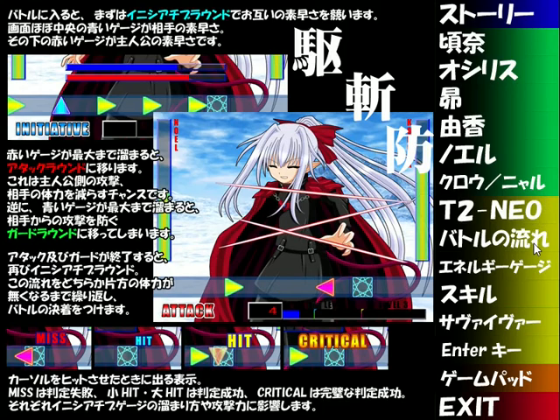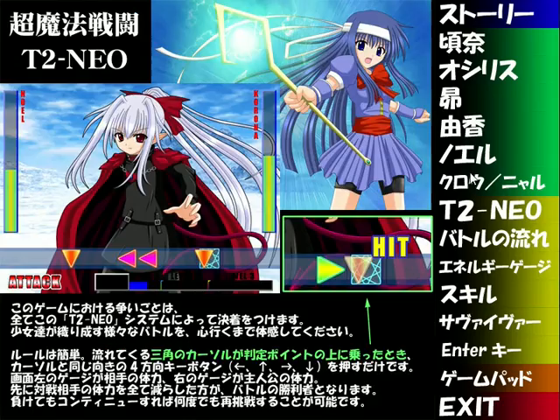Here's the flow of battle. Upon entering battle, you first compete over speed in an initiator round. The blue gauge is your opponent's speed, and the red gauge below is the protagonist's speed. When the red gauge fills completely, it switches to an attack round — the protagonist's chance to attack and reduce your opponent's stamina. When the blue gauge fills, it switches to a guard round where you defend against attacks. Once attacking or guarding ends, it goes back to initiative round again, and this repeats until one runs out of stamina. Miss is a failure; small and large hits indicate success; critical indicates a perfect success — each influences how much the initiative gauge fills or how much damage your attacks do.